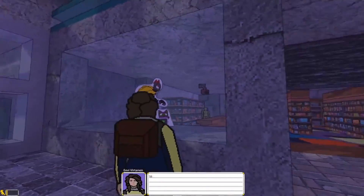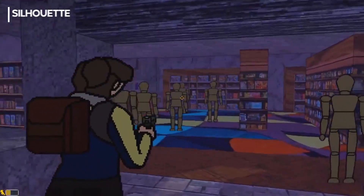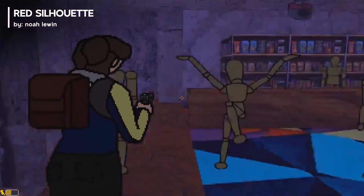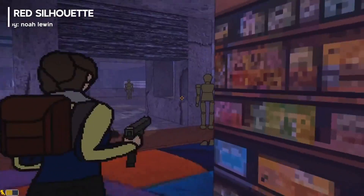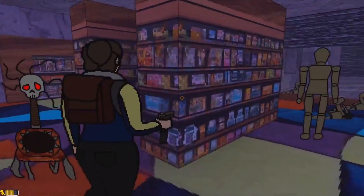Embark on a chilling journey with Eevee in this 2.5D survival horror game set in the eerie Silverleaf Mall. As a security guard hired by a mysterious trillionaire, Eevee must fend off trespassers and monstrous varmints haunting the abandoned mall.